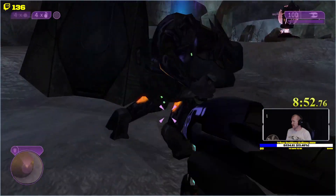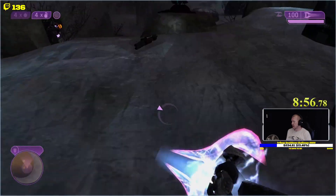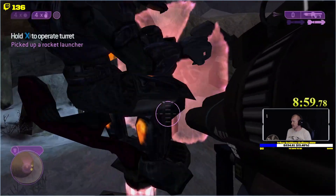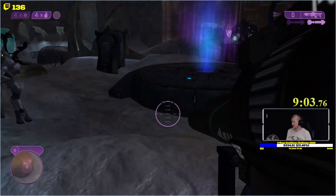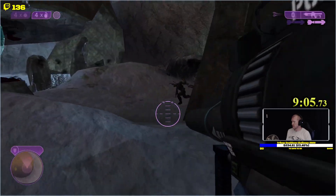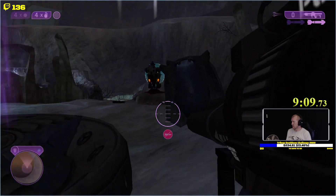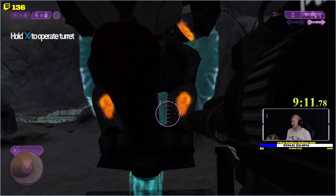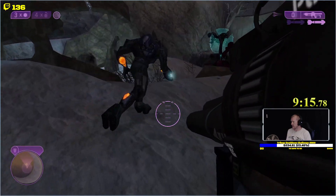I'm gonna give this guy a sword, and I'm gonna give Half Jaw a BR, and then I'm gonna give this last guy one rocket. I'm trying to find the guy — Half Jaw, you want to need these turrets because my allies are just doofuses.